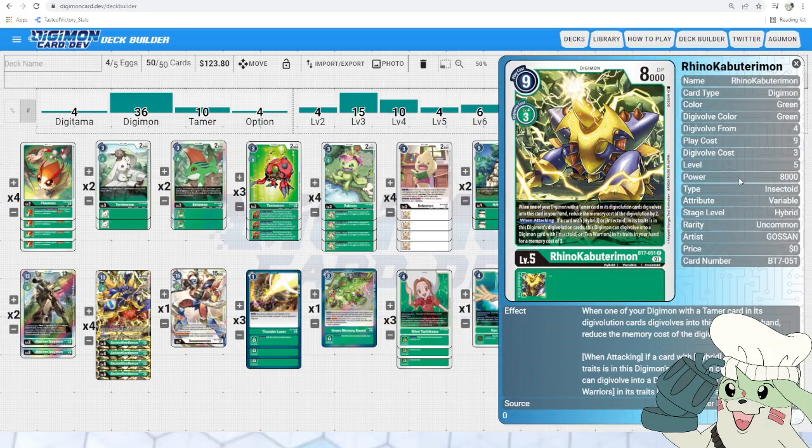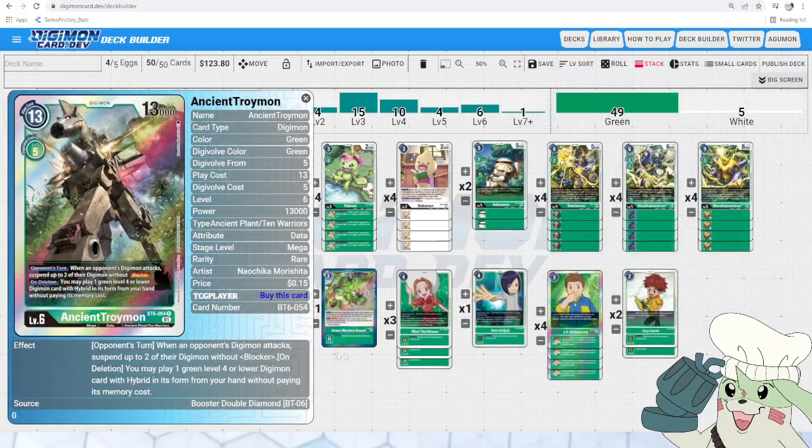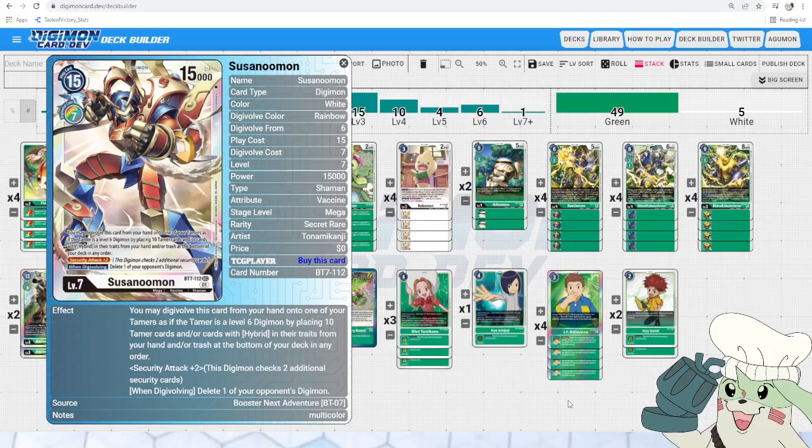Next we got Rhino-Kabuterimon. As discussed, this card lets you swing into Ancient Beetlemon out of nowhere and get that extra check or trash security with it. Powerful card — we need to run it at 4 for that momentum. We do run the 1-off Susanoo Mod. Mega Digimon Fusion is banned and we don't run Win Rate, but it is still a really good card just for that ability to recycle your deck. Its on-deletion effect is non-conditional, so that is really good in case your opponent has a really strong boss monster out. Security attack plus 2 will often steal the game out of nowhere at 3 security. So if you have this, there's no problem tossing it in at 1 — and if you don't, you can just up one other card in this deck.